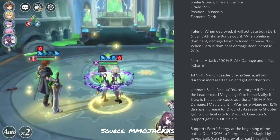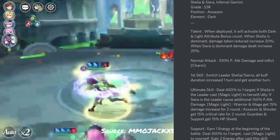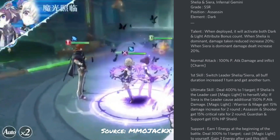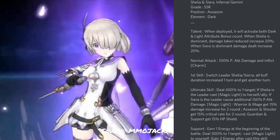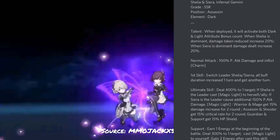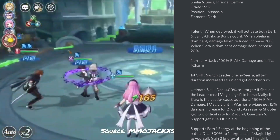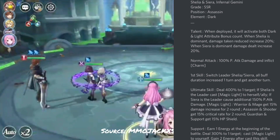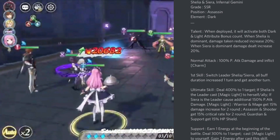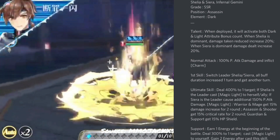Let's go through her skills. Starting with her talent: when deployed, it activates both dark and light type attribute bonuses. When Shilia is dominant, damage taken is reduced by 20%; when Sierra is dominant, damage dealt increases by 20%. They have an innate light and dark type set bonus built into one single hero. Her normal attack inflicts 100% physical attack damage and inflicts charm. Her first skill switches the leader between Shilia and Sierra, all buff durations increase by one turn, and she gets another turn. Magic light gives warriors and mages a 15% damage increase for two rounds, assassins and rangers get 15% critical rate for two rounds, and guardians and supports get a 15% HP shield.